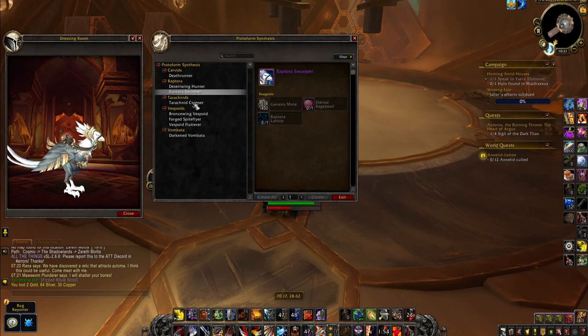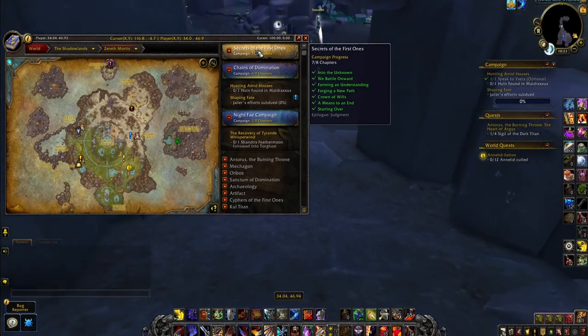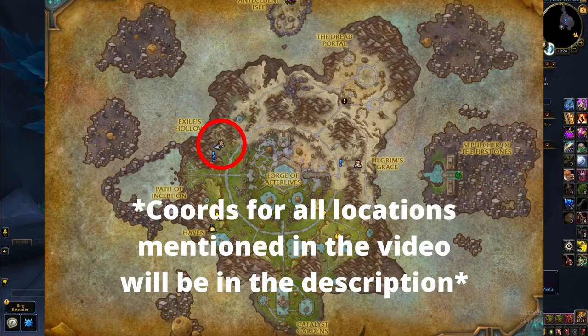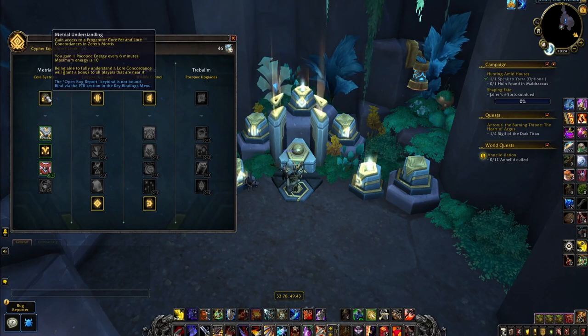First you'll need to unlock the system. You'll have to complete the first three chapters of the campaign in Sarathemortis to unlock the Cypher Research Console located in Exiles Hollow right here. You'll then have to unlock the perk called Sopranian Understanding which grants you access to the Protoform Synthesis Forge. To unlock this perk you'll have to grind out a currency called Cyphers of the First Ones.